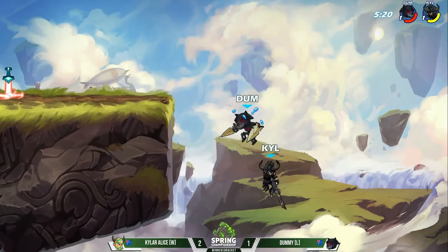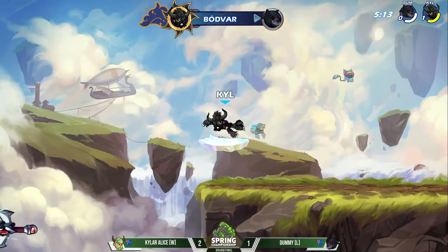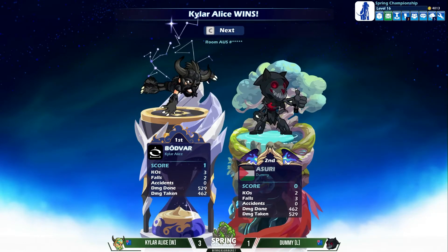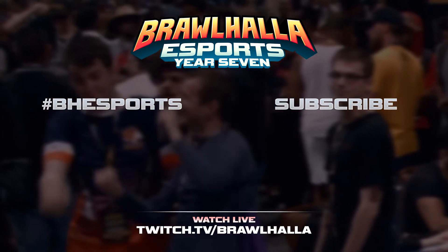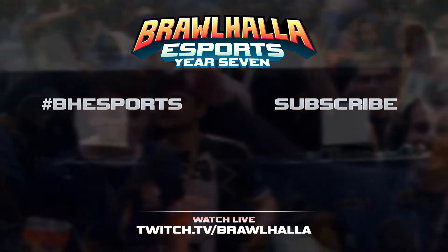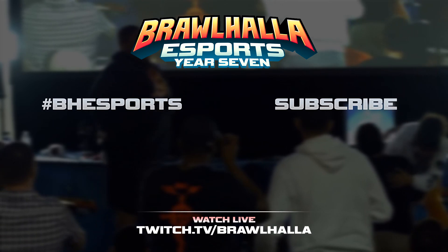Side air is going to catch the recovery. Kyler Alice looking to close it off here with this edge guard. Dummy makes it back to the stage, just barely, but he's taking so much damage here. He doesn't hit the sideline — Kyler Alice gets it. Three to one. He's getting the spring championship and has a very real chance of getting that flight and hotel to the mid-season. Kyler Alice is excited and he's happy. He's top PR — he's guaranteed. That's top PR.